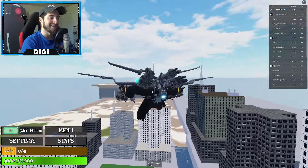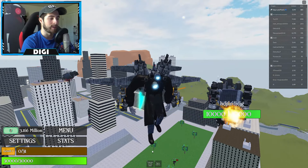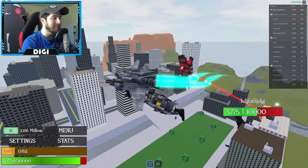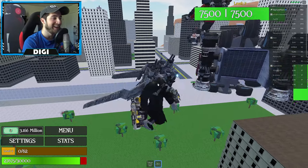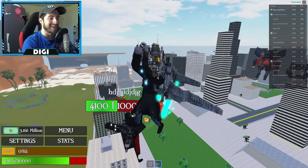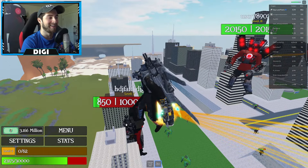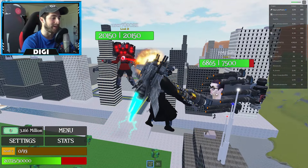Unfortunately we only have two abilities. We've got Ultimate Gravity Blast — oh my gosh, that's me, that's insane! And then there's the Sigma Combo. What does Sigma Combo do? It's a punch — yo, the Sigma Combo! You're done, you can't handle the Sigma. Boom — dead!